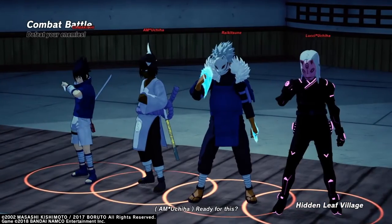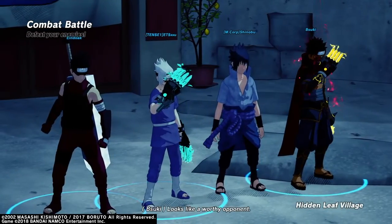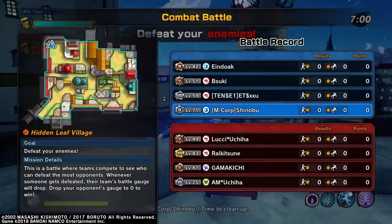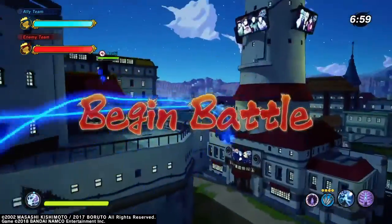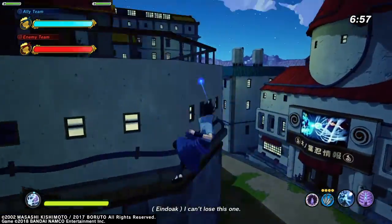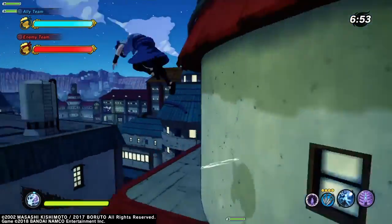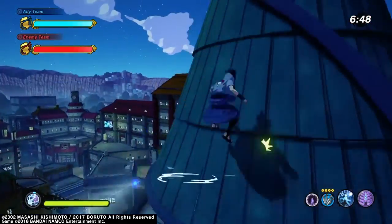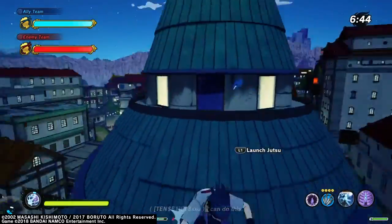The ultimate takes power from the nine-tailed beast — all those little planetary devastations — shoots it down with an additional lightning effect that also hits them. Anybody hit with the ultimate will be struck. I didn't get to use the ultimate this match, I think, because later in the video you'll see Ino's mind transmission reduced my cooldown.